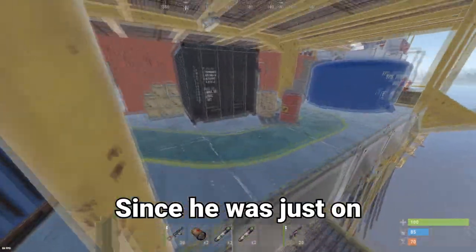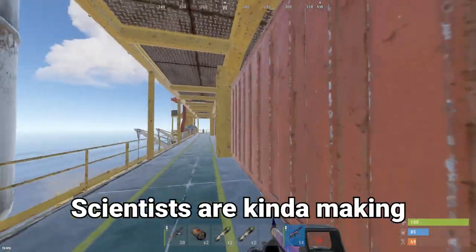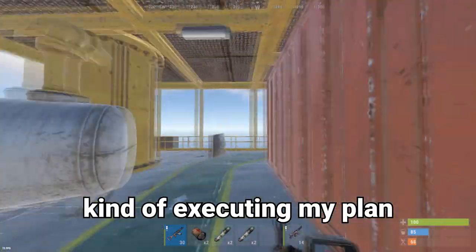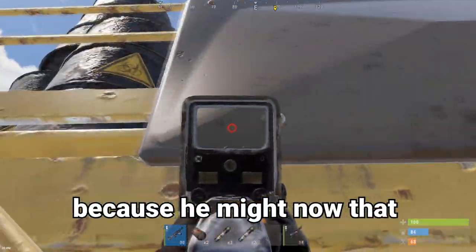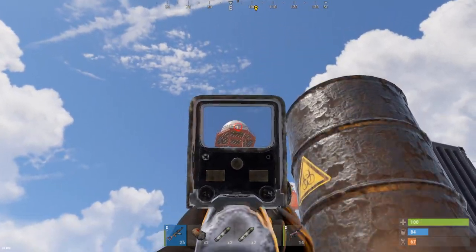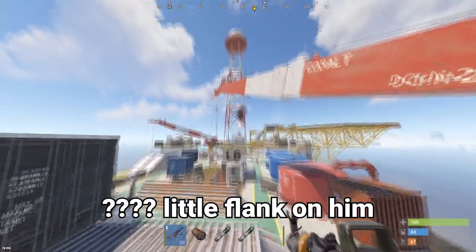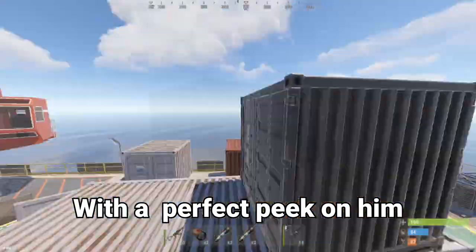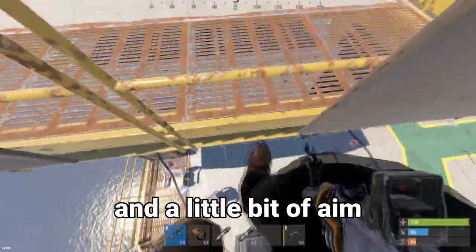Actually going to try a little sneaky move on him since he was just on the outside stairs side. The scientists are kind of executing my plan — actually making my plan not work because he might know that I'm peeking over here now. There he is — and he's dead. Look, I'm just taking a little flank on him. We're right below him and like 10 seconds later we are over here with a perfect peek on him. Plus fire ammo is just as deadly as it gets — and a little bit of him.